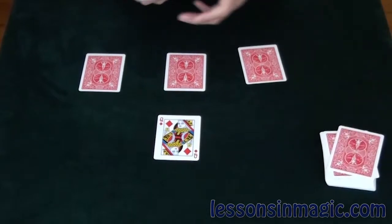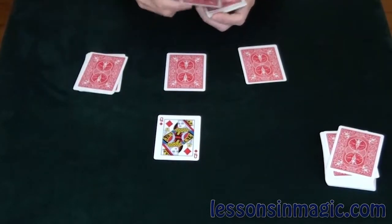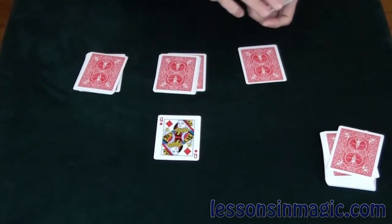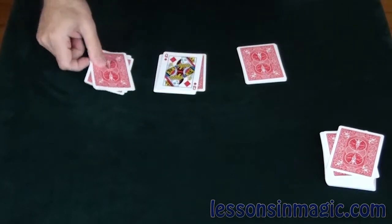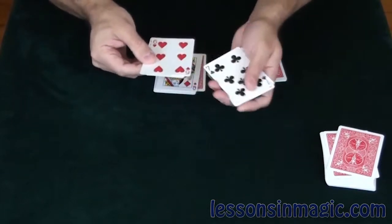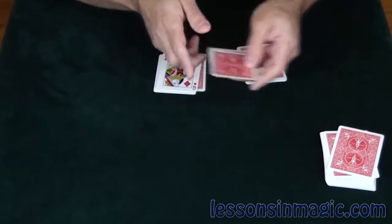On top of each of the other queens I'm going to place three cards. The queen is first going to tap this pile and sit over here. What happens is the queen that was over here vanishes, leaving me with just the four cards but no queen.